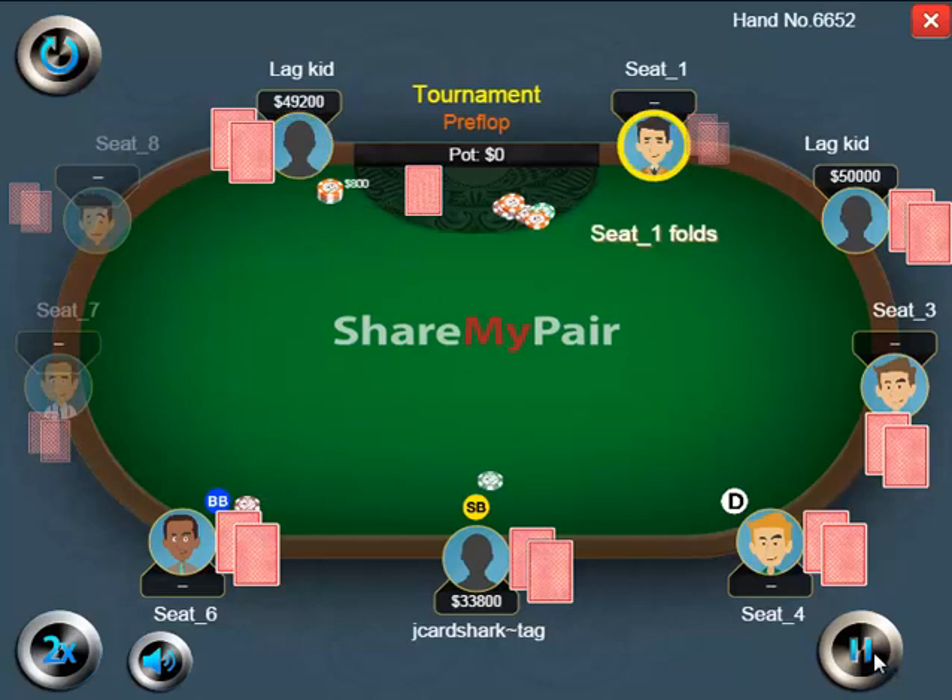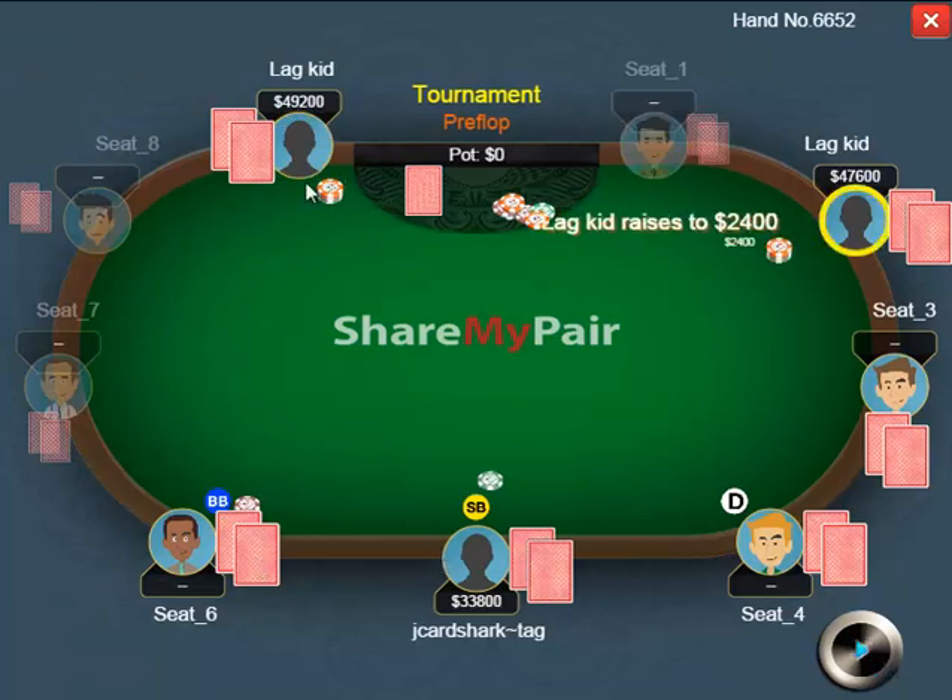In this hand we have a loose aggressive kid min raising at $200/$400. He min raises from third position and I have an effective stack size of about 90 big blinds. Loose aggressive kid number one raises $800, then another loose aggressive kid in the hijack seat re-raises to $2,400.